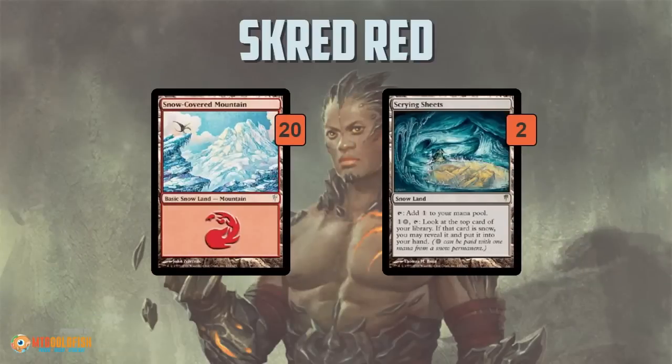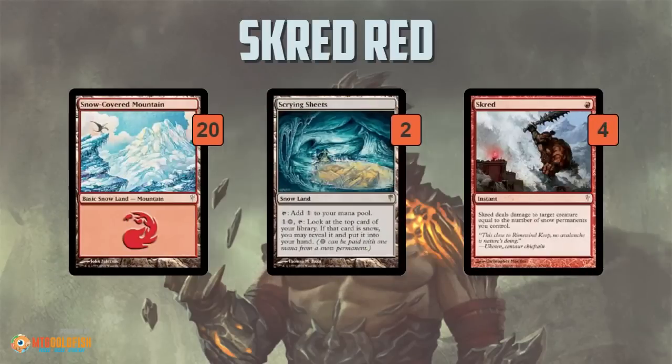Scred Red is unique in that it's built around snow-covered lands — in fact, every land in the deck is snow-covered. Snow-covered mountains work just like normal mountains except they have that extra type in their land type line: basic snow land. Scrying Sheets is pretty neat — it's a land that adds colorless, but you can pay one and a snow mana (produced by a snow-covered mountain, for example) to look at the top card of your library, and if it's a snow card, you put it in your hand. So about one third of the time, you draw an extra card and get a land off the top of your deck.